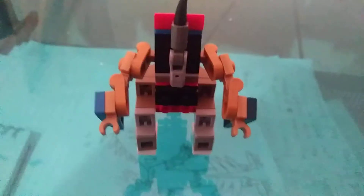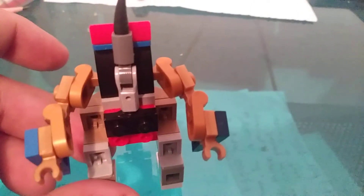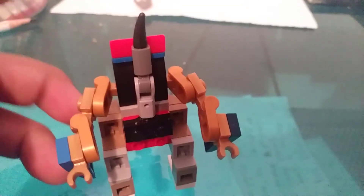And then you angle his arms downward, and angle them however you want to make him look like a robot. And there you have Armadvark in his robot mode.